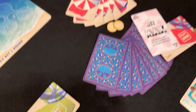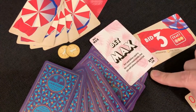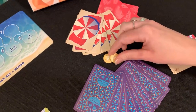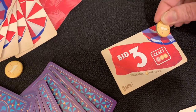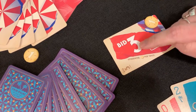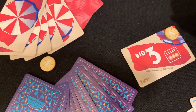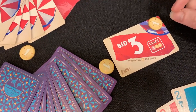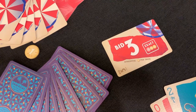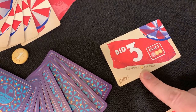Going back over here, this player bid three and was really confident, so she's betting max. She can place her sand dollar in that nice little umbrella spot, indicating she is betting one extra sand dollar. If she gets exactly three, she'll get a one-to-one payout — we'd grab another sand dollar from the supply. Unfortunately, if she got two or four tricks, that bet just goes away, but she'd still get one sand dollar per trick earned.